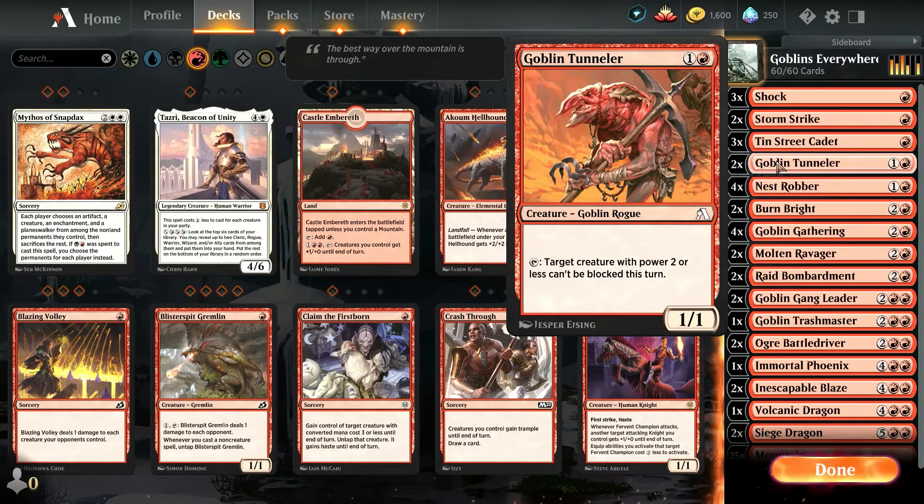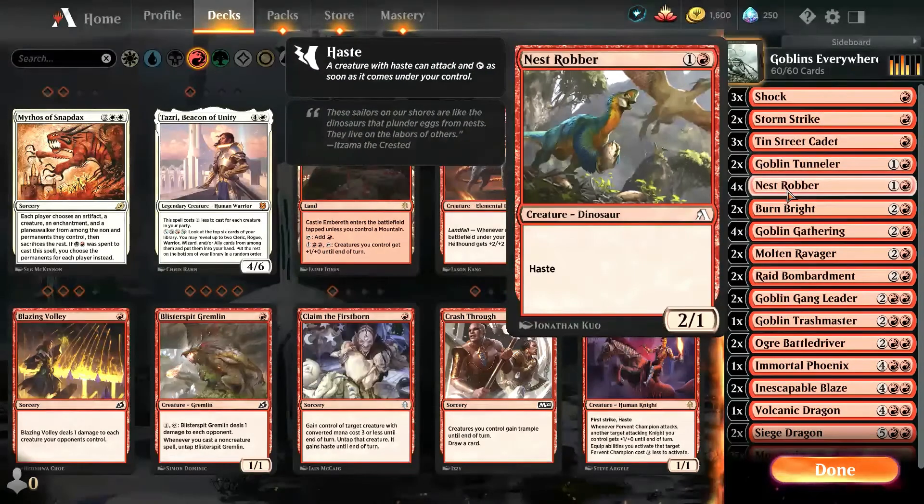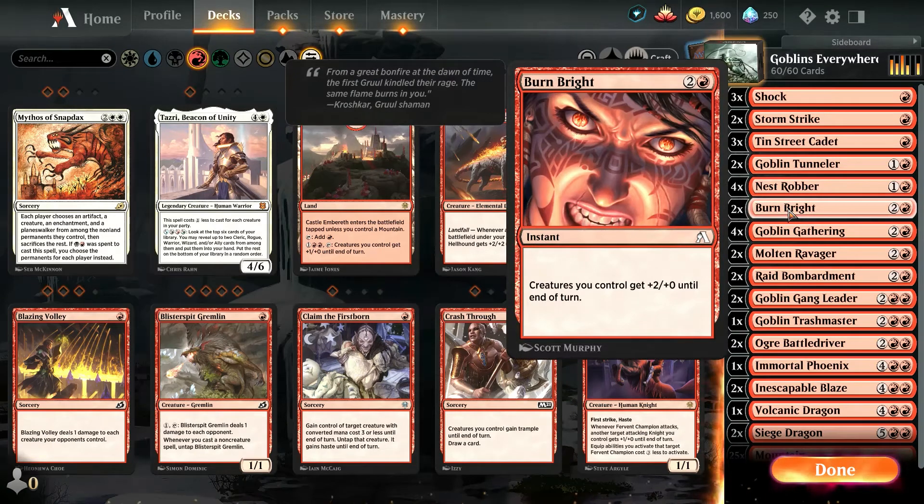You've got two Goblin Tunnelers. And the next card in the deck, the Nest Robber — that's handy. It's one and a red, so it's a mono deck — just two mana for a 2/1 creature with haste. Burn Bright: creatures you control get plus two, plus zero until end of turn. Keep hold of that card. There are two Burn Brights in there, and I have won a bunch of games by waiting until I've got loads of tokens out with cards such as Goblin Gathering, which is the next one on the list.